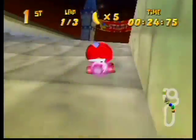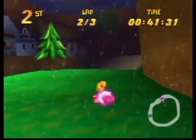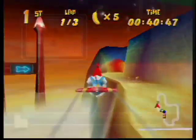Diddy Kong Racing also includes zippers. Zippers are located around the track to help you get a boost when you need it most. To make your vehicle go even faster, you can collect the bananas scattered around the track. Bananas increase your top speed and acceleration.